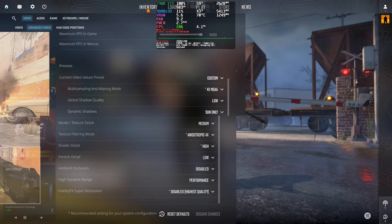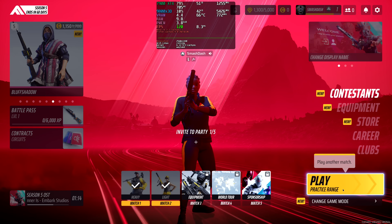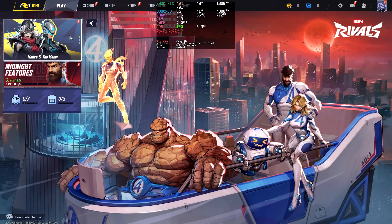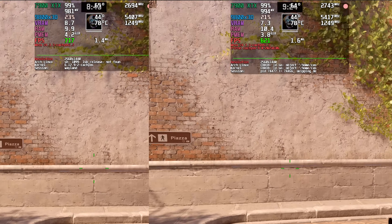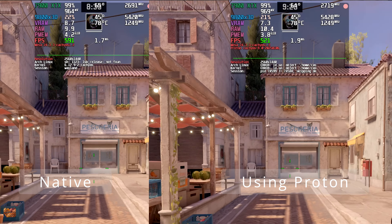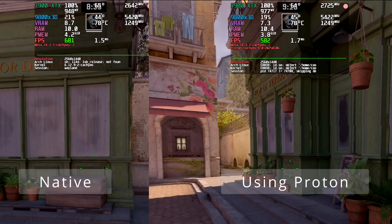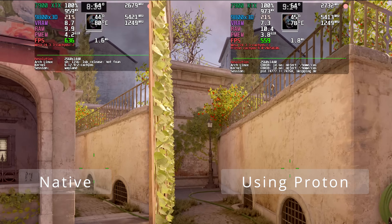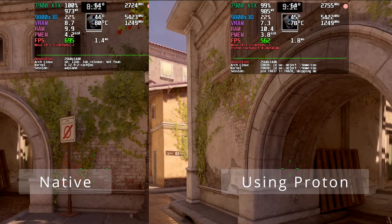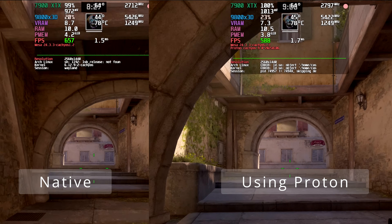Moving on to competitive games, I tested only three: Counter-Strike 2, The Finals, and Marvel Rivals. Of these three, only Counter-Strike 2 can be played natively without using any translation layer. As can be seen on screen, there is a performance penalty when using Proton, the translation layer. Just imagine how well the other games would have run if those were available natively in Linux.